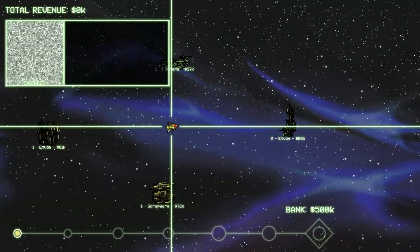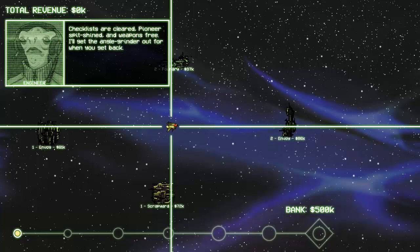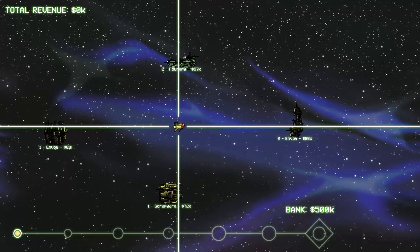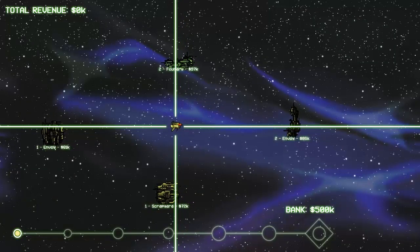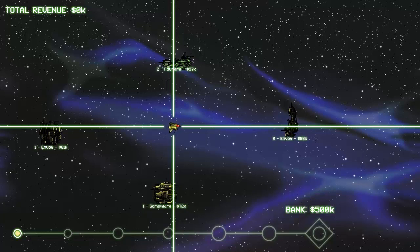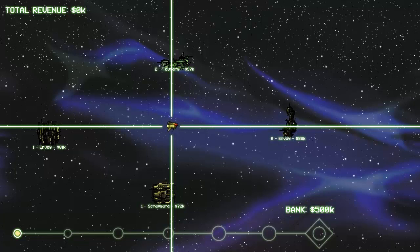So here we arrive. We have access to choosing one of four ships right now. As you can see at the bottom of the screen, there are a number of nodes before we get to the Cryptarch. We have to successfully complete six of these ship-based missions before we get to the final one, and they get increasingly dangerous as we go. We have our total revenue at the top of the screen and our bank at the bottom right. If we run out of money, we lose — that is basically your game-over condition.